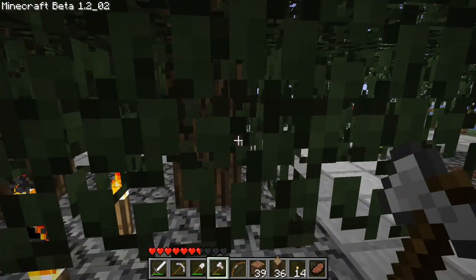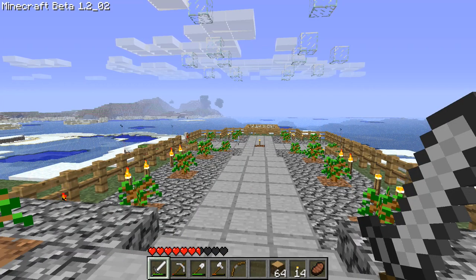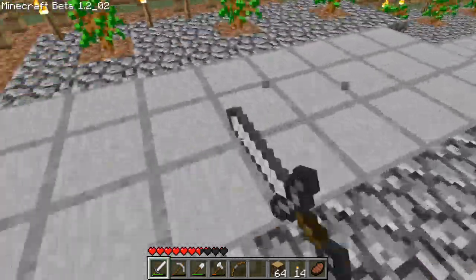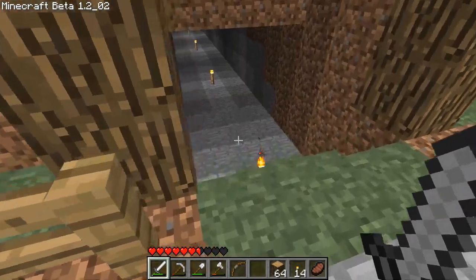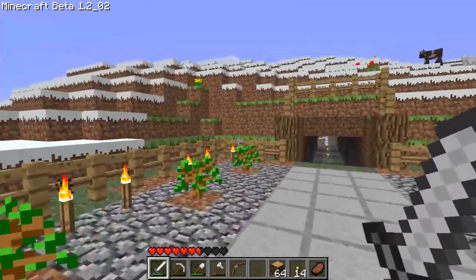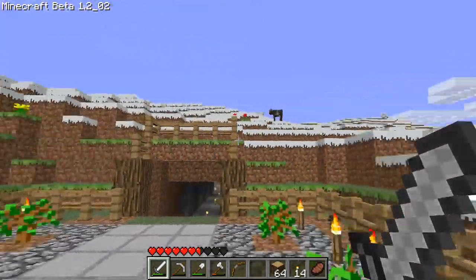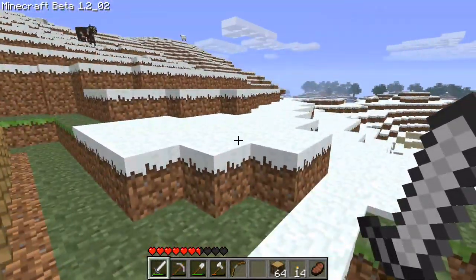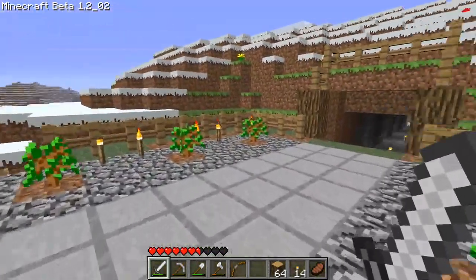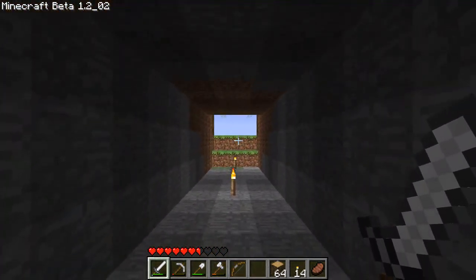I'm just gonna harvest this whole tree farm and then go on to building. This farm is constantly changing — I think I'm gonna tear this down and lower all of this by two blocks, and that bit by one block, so it's all on the same level rather than having it sloped down. I'd have to clear out a little more of this area for growing trees, but I think that would be best overall — no awkward step up.